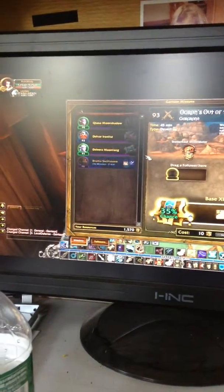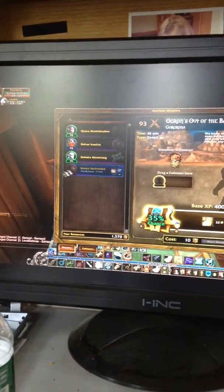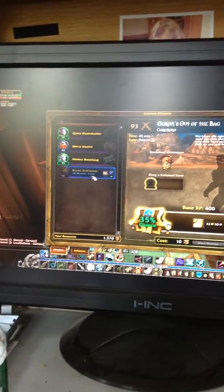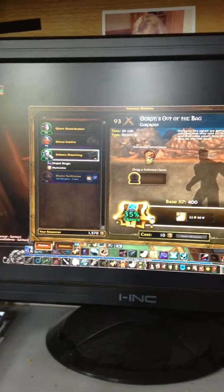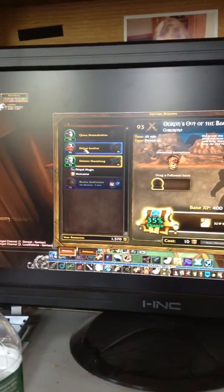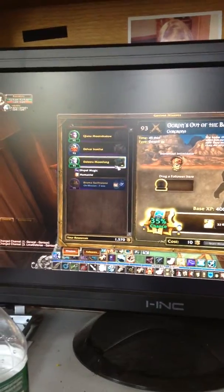These are just my followers. When you unlock a garrison, you do get followers. You have Bruma's sister, who is on a mission for seven minutes. Then Delora Moonfang — she is my favorite because she looks amazing. Then you have Delivar Iron Fist, and Queen of Moonshadow. Delora Moonfang and Queen of Moonshadow are my favorites.